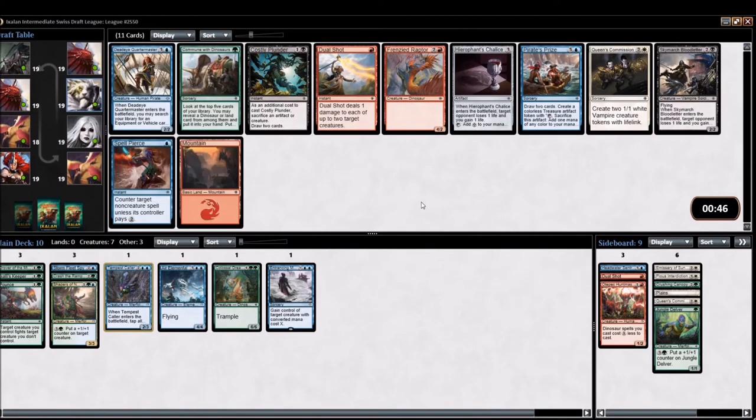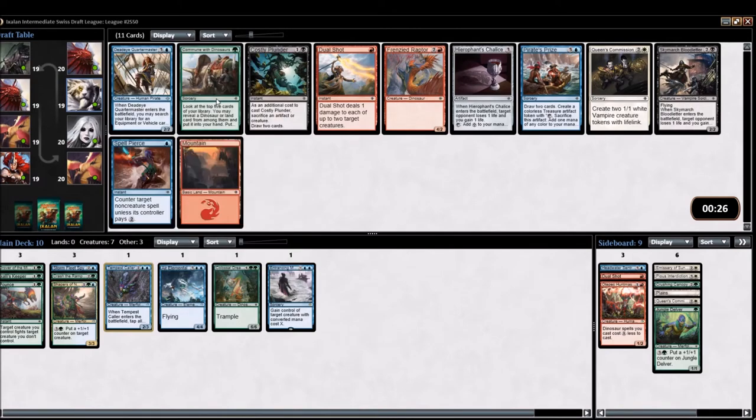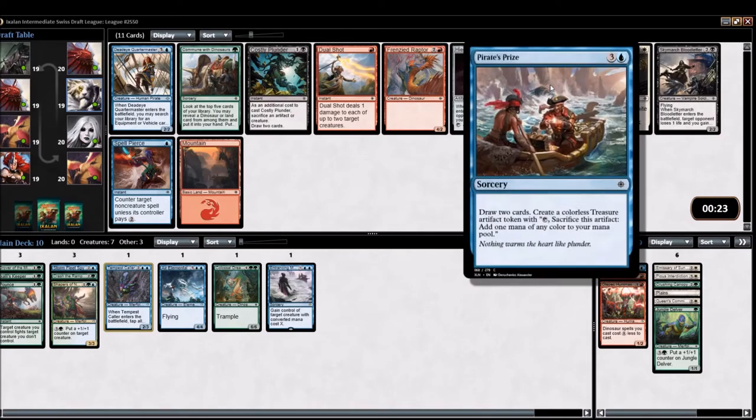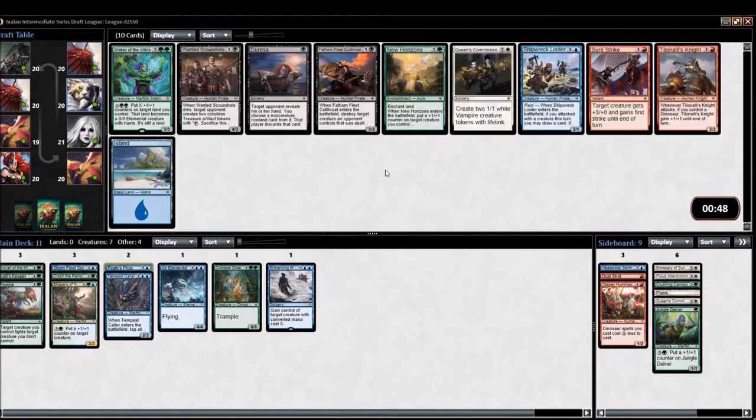Search your library for an equipment or vehicle — I think we kind of want to have something already to make that worth it. We're light on dinos, but if we pick up more of them we can speculate. I'm leaning towards the card draw, although it's a little slow.